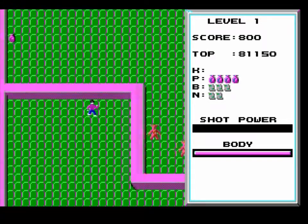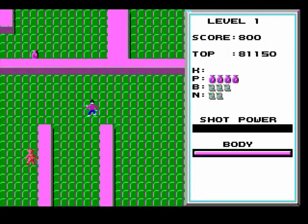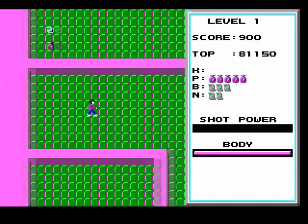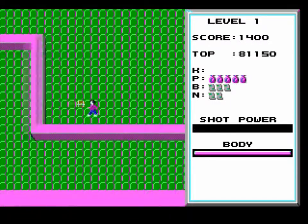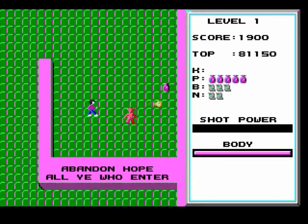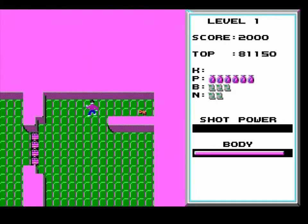I guess I could introduce you to the enemies. The small red ones and the white ones die in one hit, but they react differently, so you gotta be careful of them. The white ones are on the hunt for you; the red ones, I guess they really don't care. You only get one life in this game, so you gotta be careful.